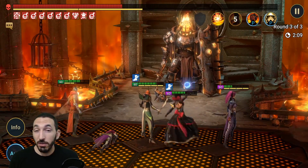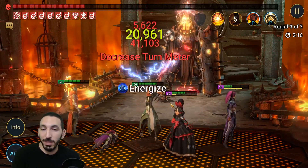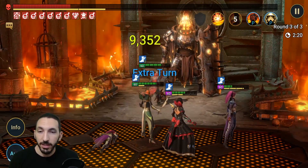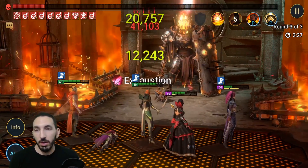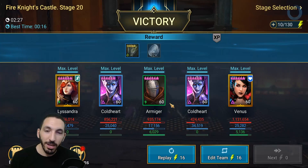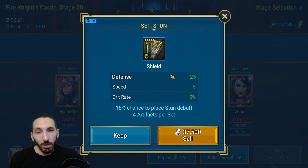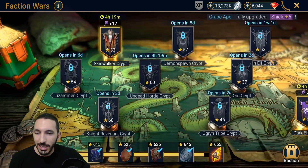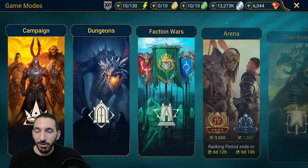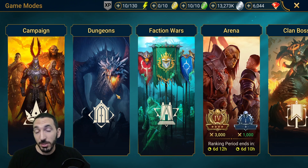Armiger goes for his A1 to keep the boss's turn meter at zero. A2 hits for 250,000 — that's great. He works so well with Lissandra because she completely depletes the turn meter, giving Armiger the chance to go for the A2. He gained an extra turn — went for turn meter reduction again. As I said, if the boss is above 30% turn meter he goes for A1, then he went for A2 and that huge hit completely destroyed the Fire Knight. He can also be used in Faction Wars for Sacred Order.